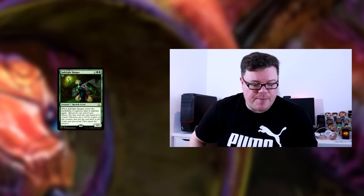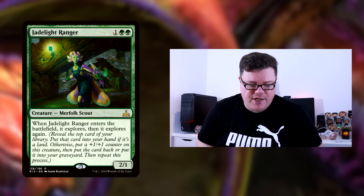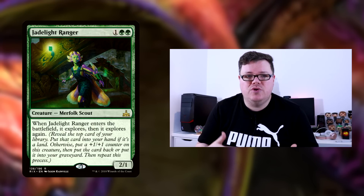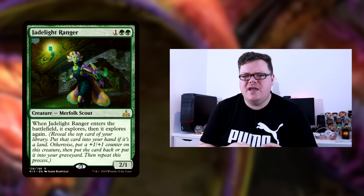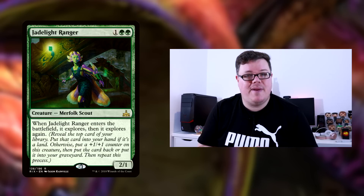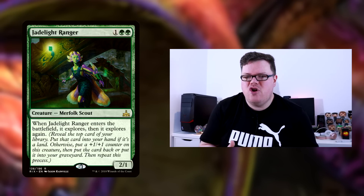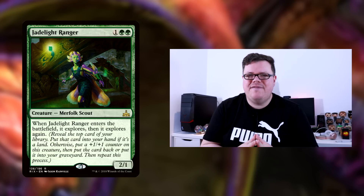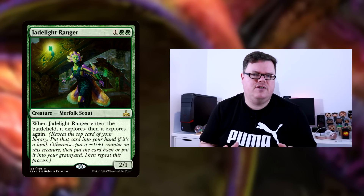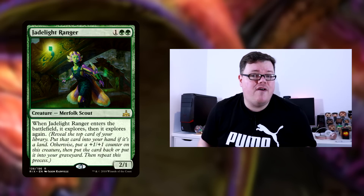One of the other new additions is three Jadelight Rangers — the 2/1 for double green. When it enters the battlefield it explores, and then it explores again. It's a really nice card that helps you go through your deck a little bit. With Winding Constrictor on the battlefield it could turn into a real beast for just three mana, potentially putting cards in your hand. Jadelight Ranger is a very good card from Rivals of Ixalan and goes very well with this deck.